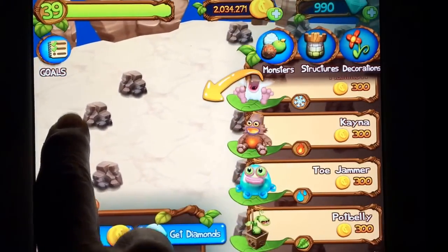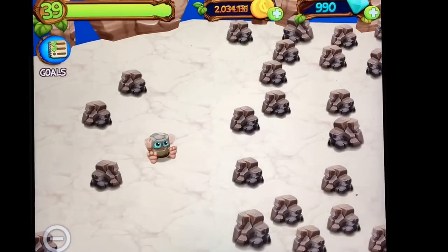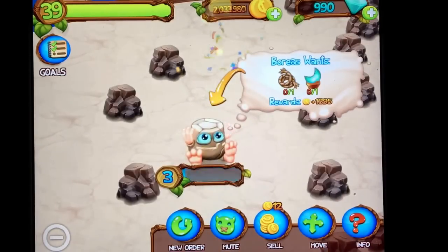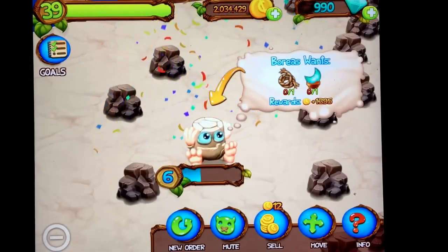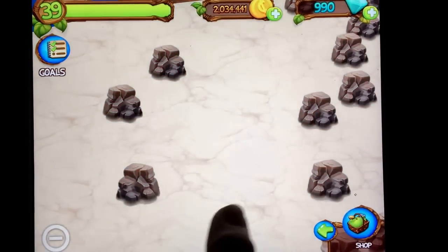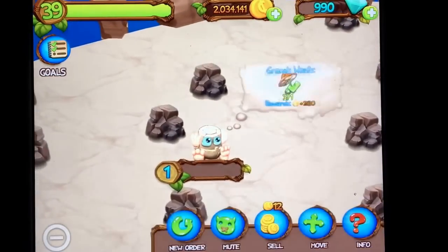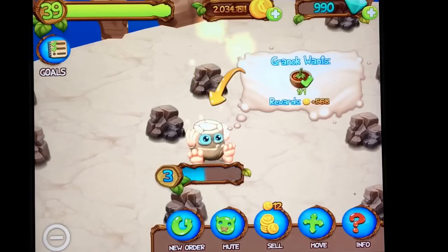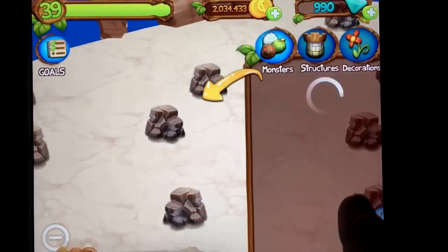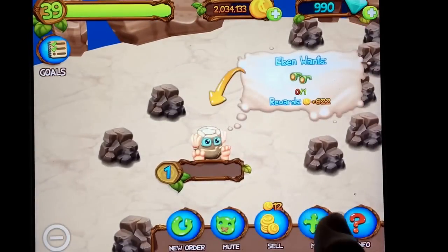Right now I'm so close to level 40. I think I can get there just by buying Noggin a couple times and selling him. I could feed him too. We're so close to level 40! I'm going to level him up to level 5 and then sell him. I'm going to do that again — so close! Sell him.